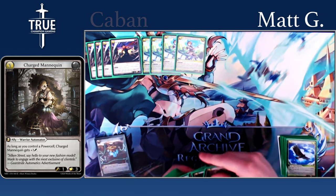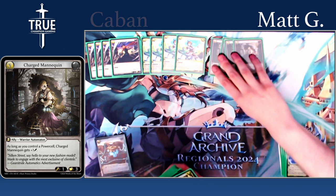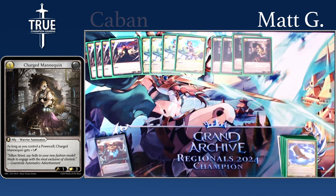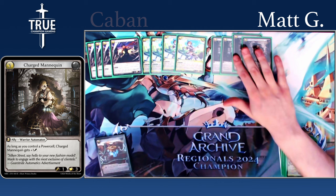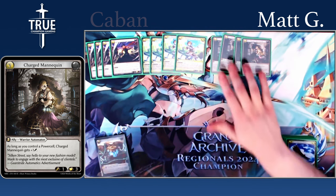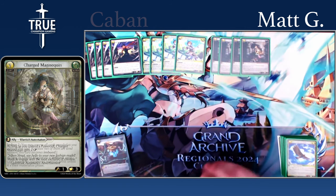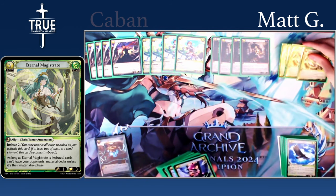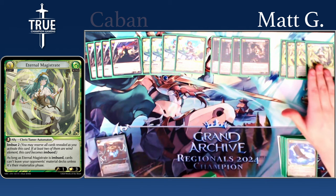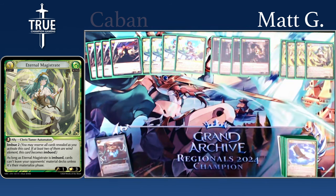Starting off with our Automatons, we have four Charged Mannequin. It is a two-cost one-three, but once you control a Power Cell it gets plus one attack — so as soon as your Backup Charger or Manufacture Cell is online, it becomes a two-cost two-three, which is very efficient stats. Next up, four Eternal Magistrate — also a two-cost one-three with efficient stats. It has an effect that will slow down your opponent and can stop things like Dungeon Guide and a lot of other things in the meta, so just being able to slow the game down is really, really valuable.